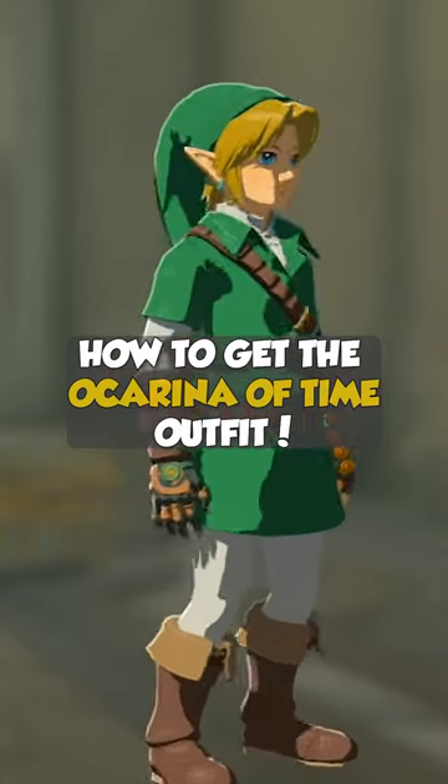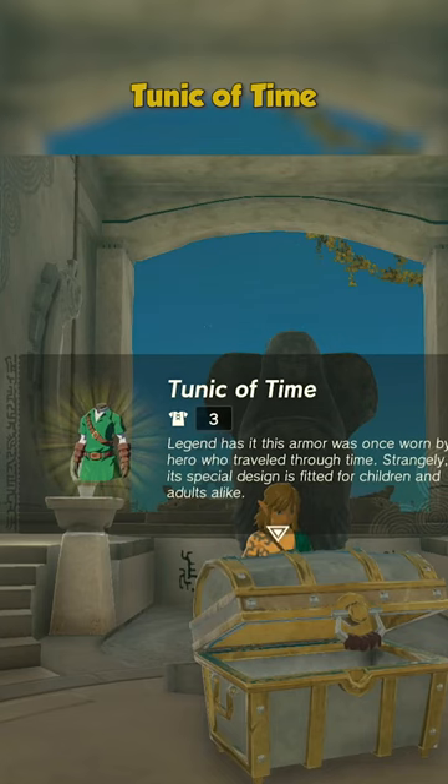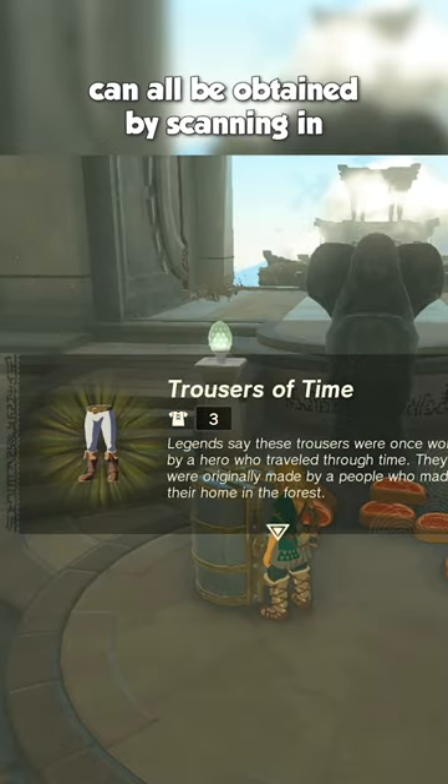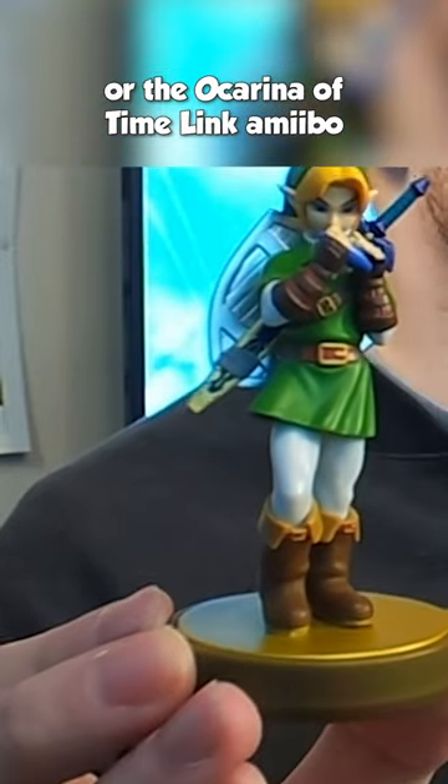How to get the Ocarina of Time outfit in The Legend of Zelda: Tears of the Kingdom. The Cap of Time, Tunic of Time, and the Trousers of Time can all be obtained by scanning in the Super Smash Bros. Young Link amiibo, or the Ocarina of Time Link amiibo.